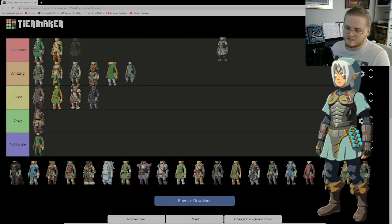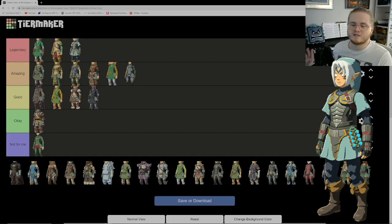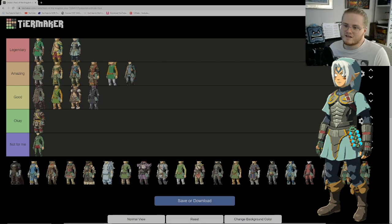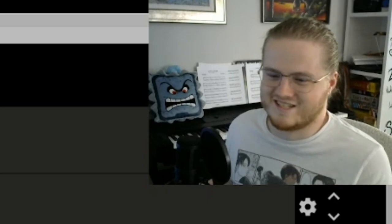Now we've got the Fierce Deity outfit. Do I need to explain why this is S tier? This is one of the best looks Link has ever had — the coolest he has ever looked, and it's only in one game: Majora's Mask. There's so much mystery behind this outfit. Easy S tier. I love the breastplate, everything just works — the eyes with no pupils that glow, the white hair. Please add this outfit in every Zelda game ever. It just looks so good.